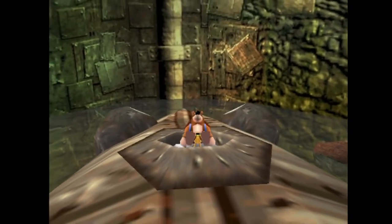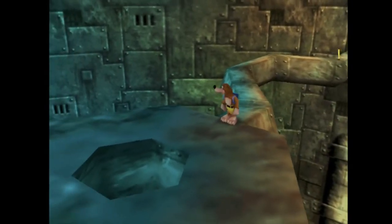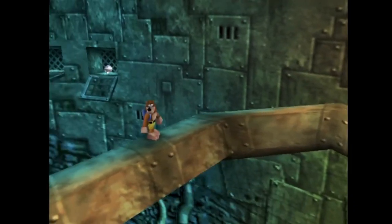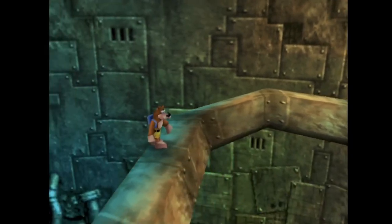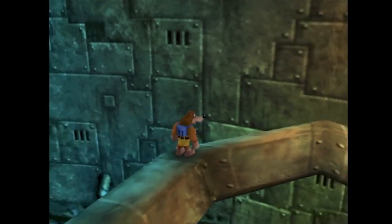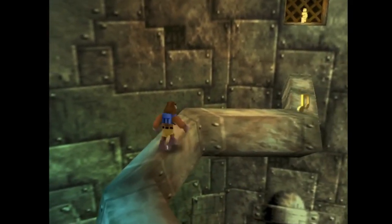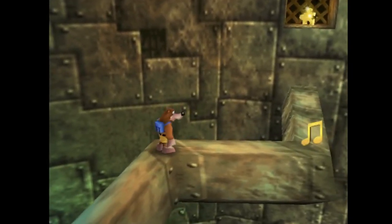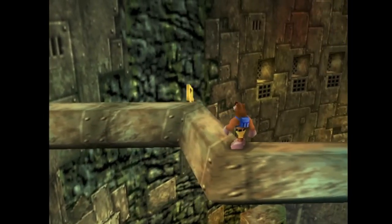I like this level because it features two sections — the section in the cavern and then the section inside Clanker. It feels like the indoor and the outdoor portions of the level, but it's really the indoor and indoor-indoor portions. Because you're going one level further indoors.